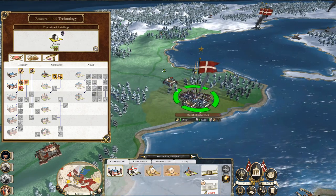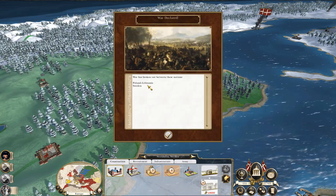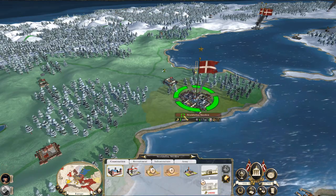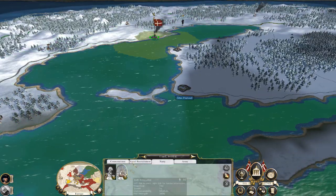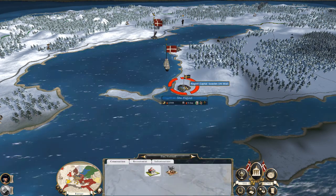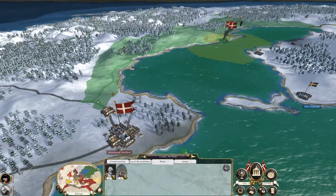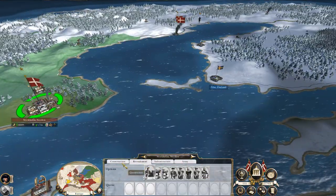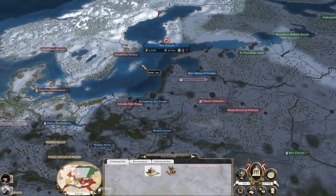Sweden and Poland are at war. Finland's got no garrison — no one of worth. Is it a possibility that I just recruit a small army, go capture it and declare peace, or try to get peace?